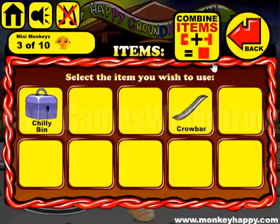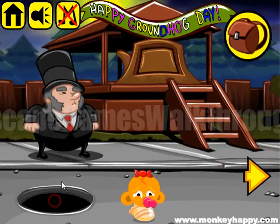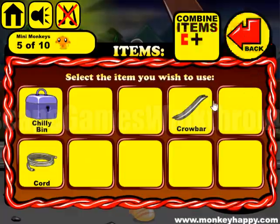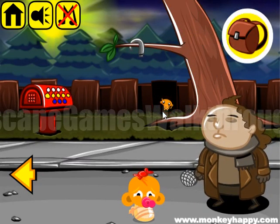Here we have found the crowbar. We can open a manhole here and get the power cord. Now let's collect monkeys here. Also use the crowbar here on this fence to get the stick.